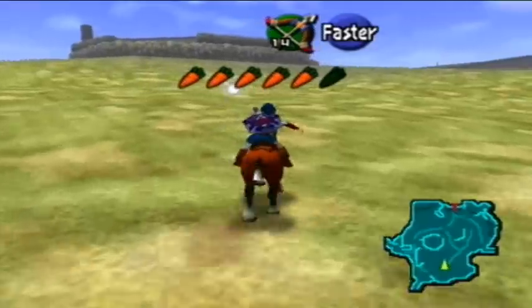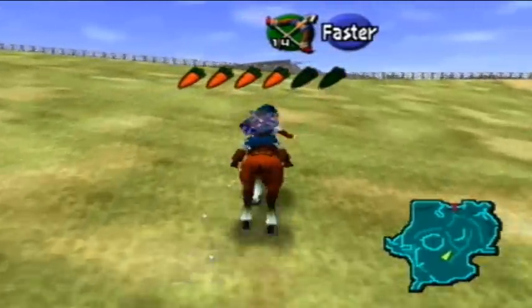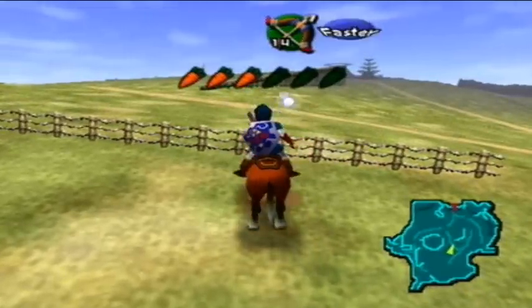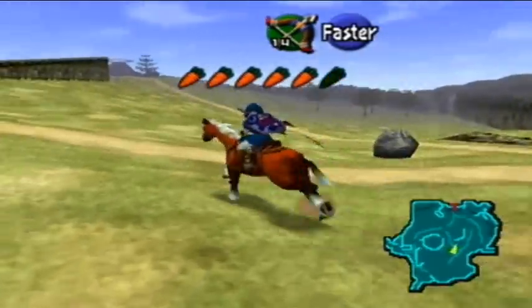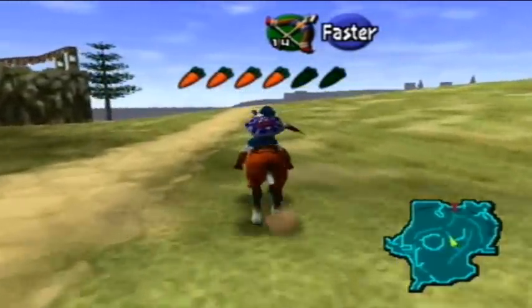So I'm just gonna cut to Hyrule Castle — Hyrule Market, Castletown, whatever you wanna call it. I'm cutting to it. I will see you. Fail, Epona — you failed to jump the fence. Guys, you're not a good horse at all. I hate you forever now. Yep, gonna cut to the market. See you then.